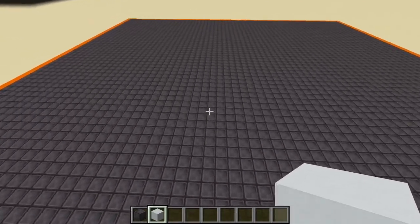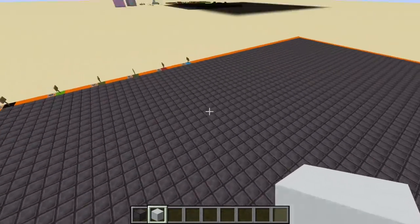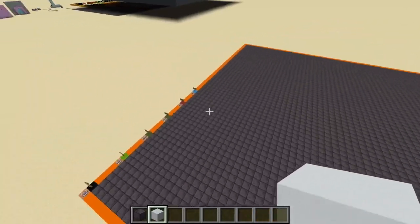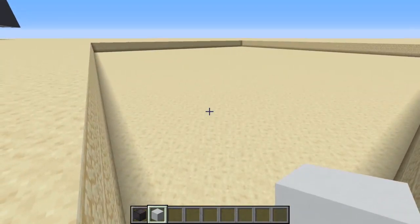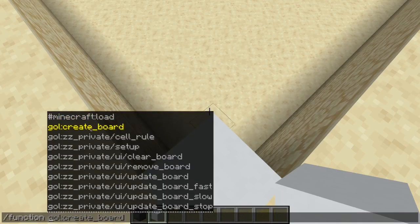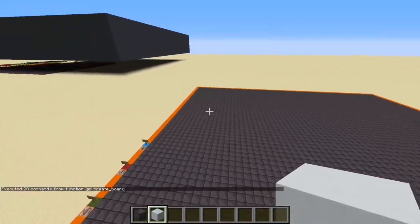Yeah, often it looks kind of random, sometimes it doesn't. So let's take a look. I have this board here. When you install the datapack you don't have it, so you don't have such a board. To get such a board you simply run the function gol_create_board — gol stands for Game of Life. And this is pretty much the only function you need, and it will create this board for you.